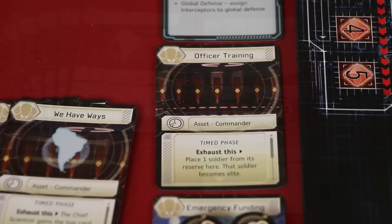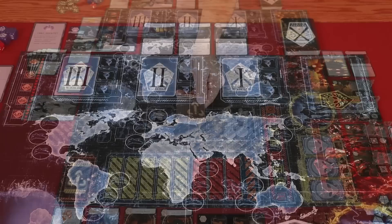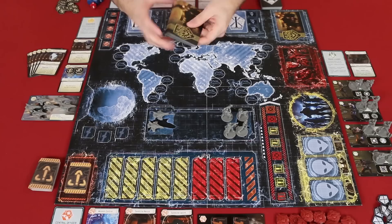Then on the commander's officer training asset, place the four elite tokens. This is the threat track. Place the threat token on the one position and the damage token on the first space of the base damage track. These are the tech cards. They should be shuffled by the chief scientist and then placed face down nearby. The commander should shuffle the crisis deck into a face down pile, and the squad leader should do the same thing with the missions.